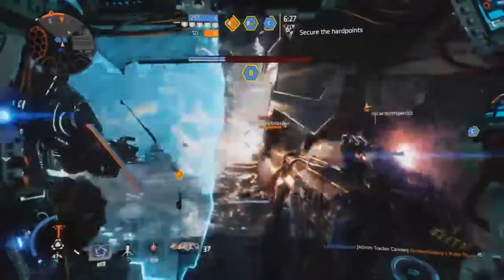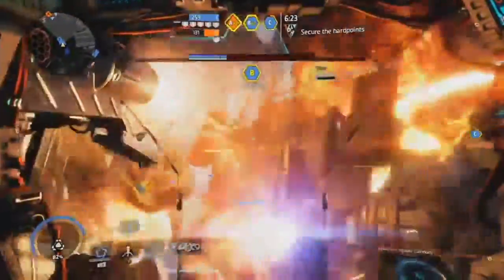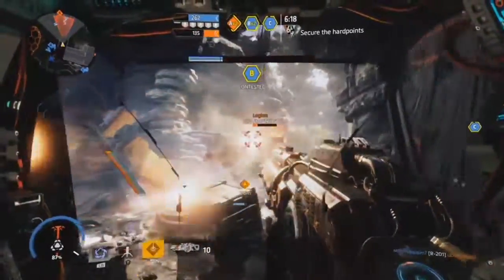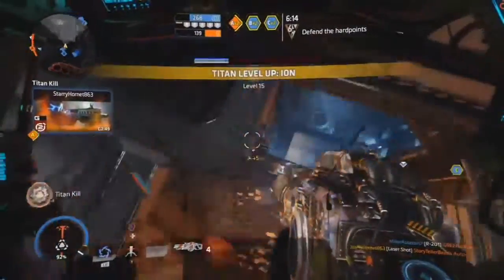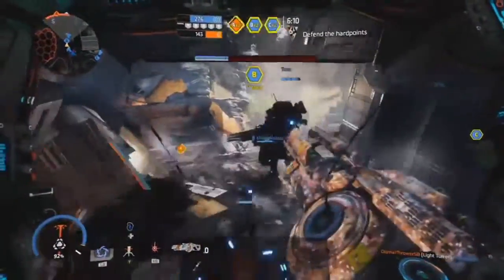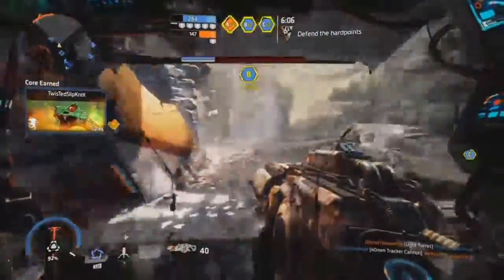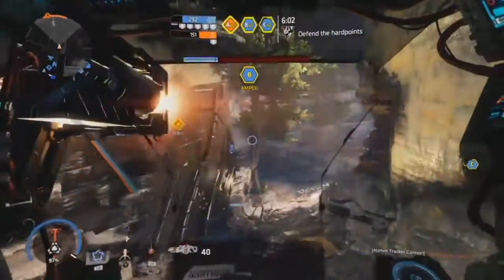Maybe stim — I'm not sure. We all know how bad holopilot is, and AWOL is also a pretty good one. So Phase Shift, AWOL, grapple, cloak, and pulse blade are kind of the ones I see around most. Pulse blade gives you an area of effect to see all the enemies — well, most of the enemies within an area of the map.